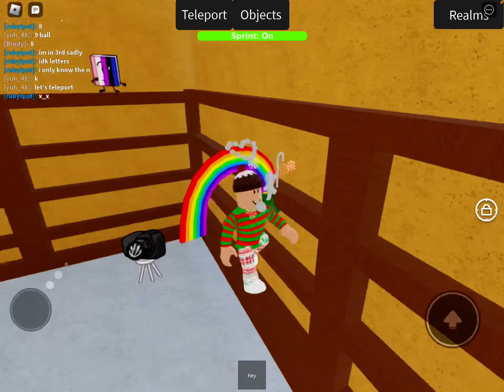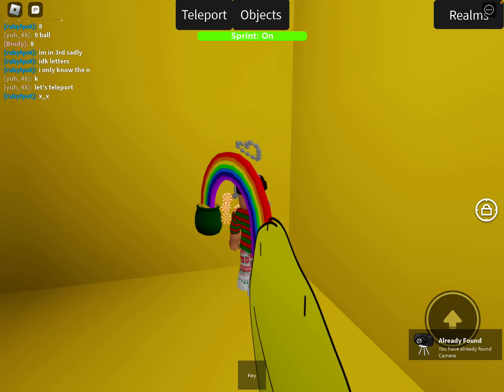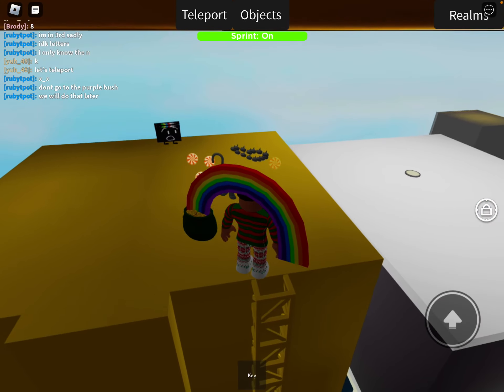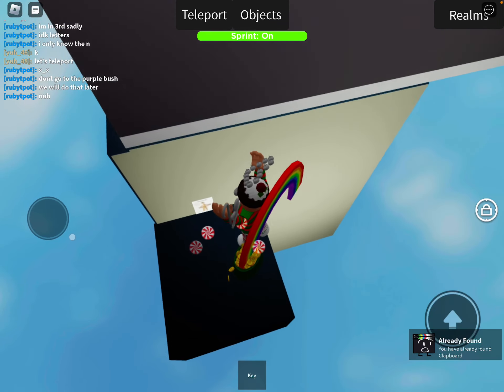But you can get them like that. And then for a clapboard, you have to click on camera. See this part back here — go down here, do this part back here, and then climb up here. Right here is a clapboard. And then you can go down this way.